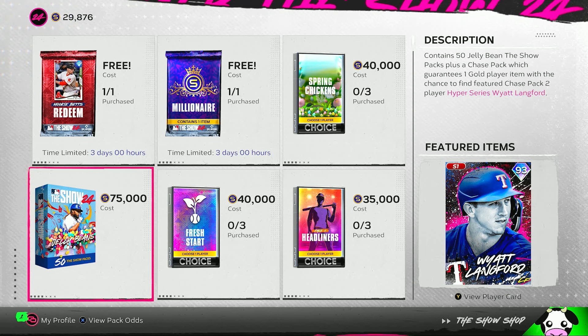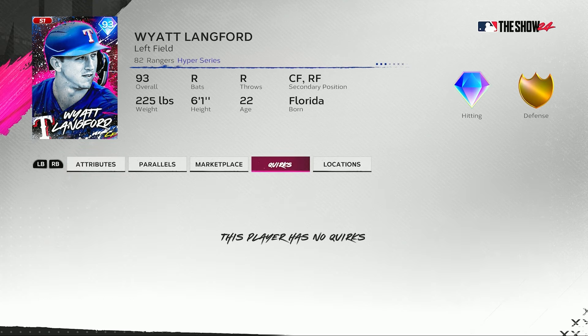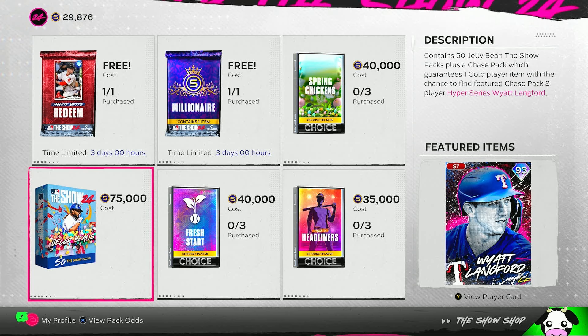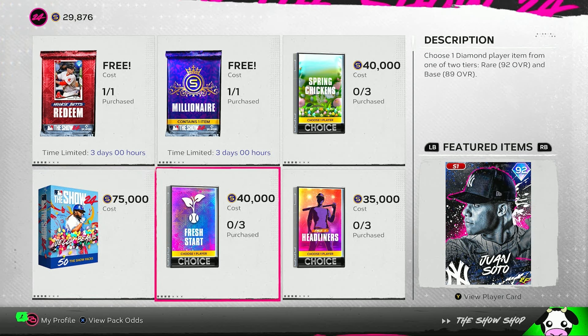We also have a new chase card today — a Hyper Series Wyatt Langford, 93 overall. He has 82 contact versus righties, 92 versus lefties, 90 power versus right, 96 versus lefties, 70 vision, 92 clutch, 77 fielding, and 83 speed. It looks like he'll be the first card in Chase Pack number two.